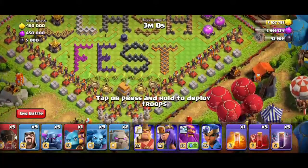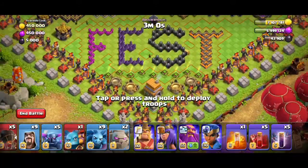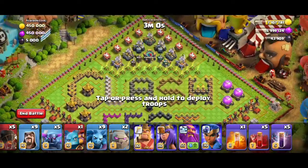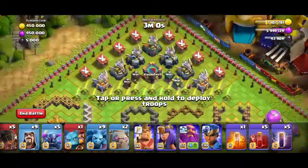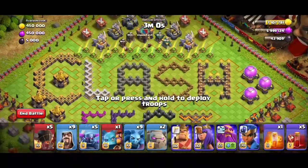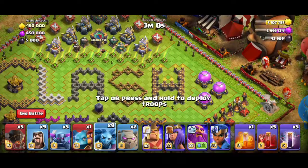We have a storage. We have a single target. We have levels 1st, 2nd, 3rd, 4th, and 5th. We have a Skeleton Spell and a Bat Spell. We have a Clan Castle with troops.